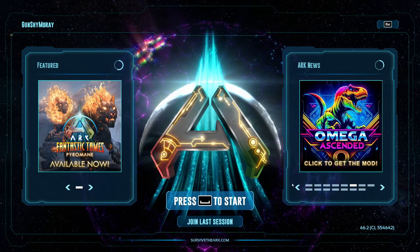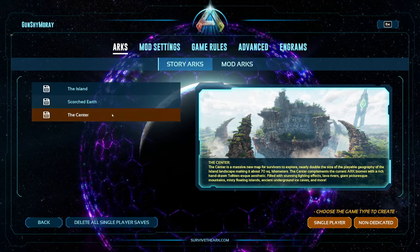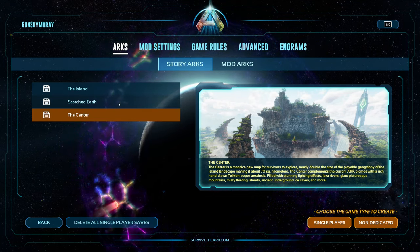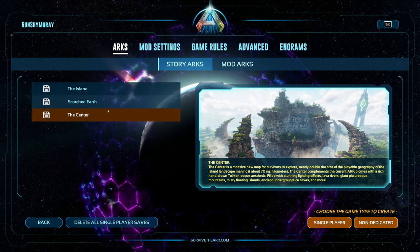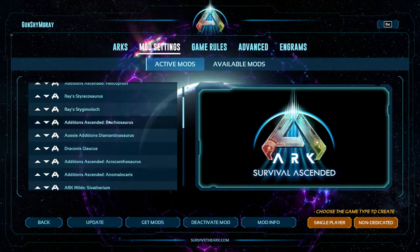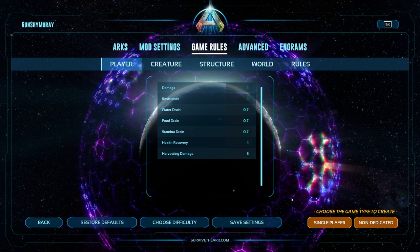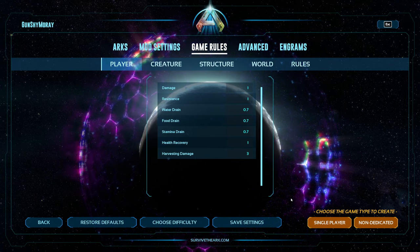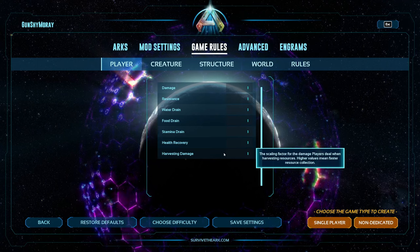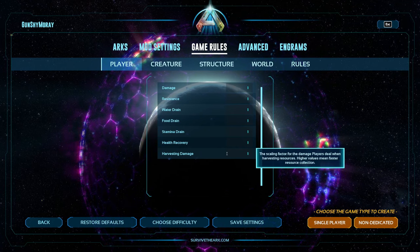So first things first, as you can see, I have played through on all three maps here and recently defeated the center bosses using these settings. I did transfer some stuff between maps and I'm kind of regretting it because it made it a lot easier on the center. Also, I am using mods — we'll get to those towards the end of the video. So first, in setting up these settings, we're going to go down here to choose difficulty and set it to Hard. Hard is standard official settings.